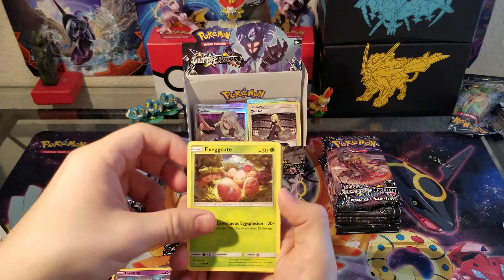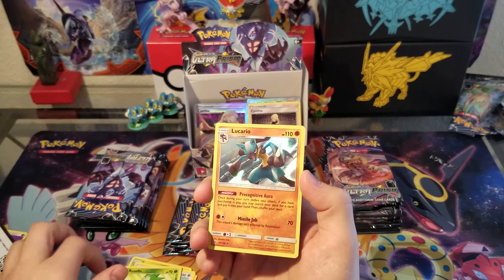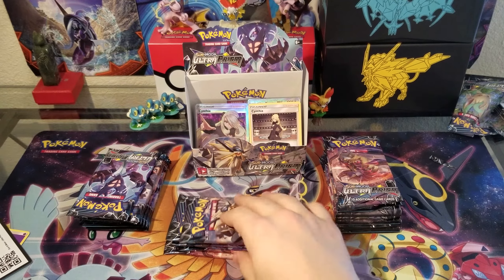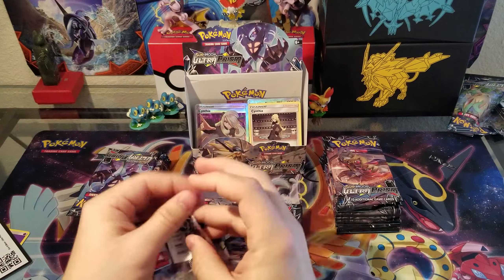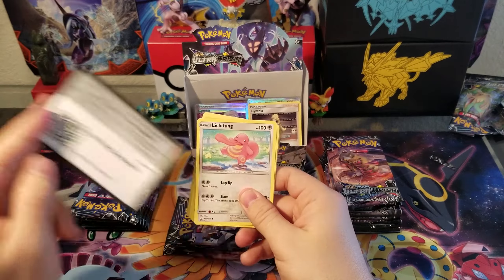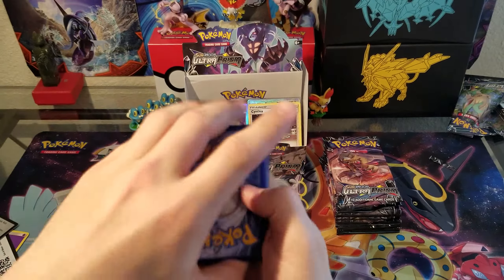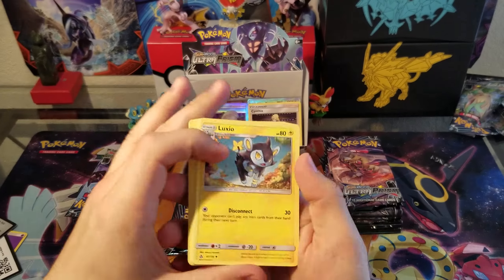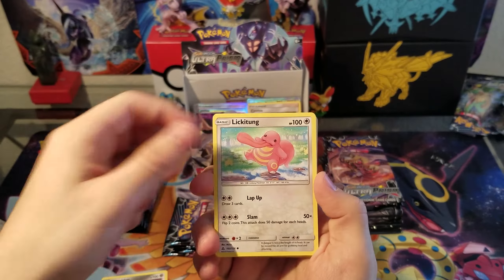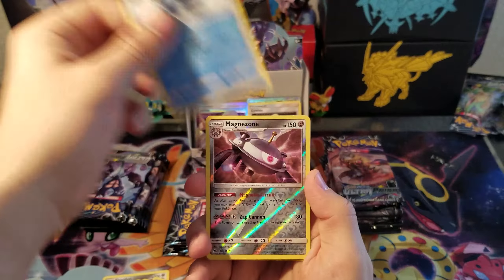It's going to be a Cynthia episode, I feel like. Lickitung, another Vullaby, Braviary — I don't know. The great thing about this set, even though if you get a green code you still have a chance of a Prism card, which hopefully we see one soon.